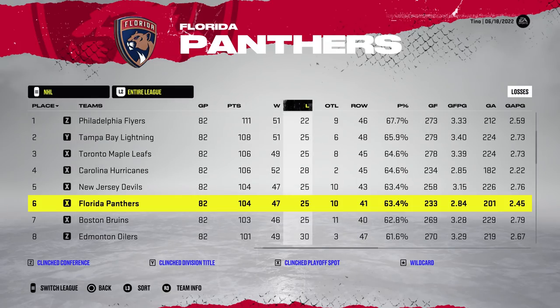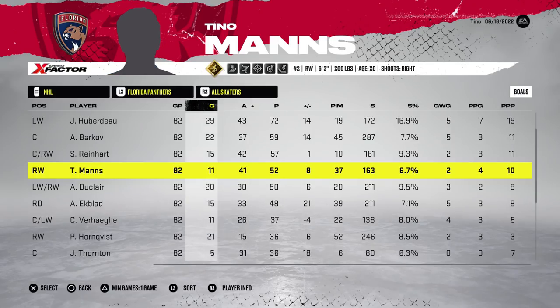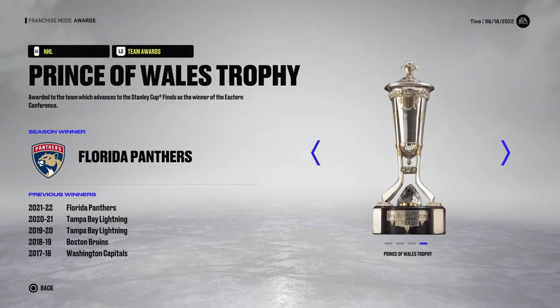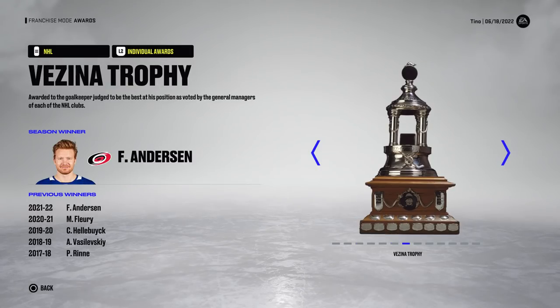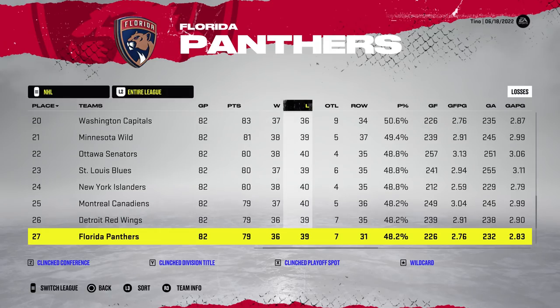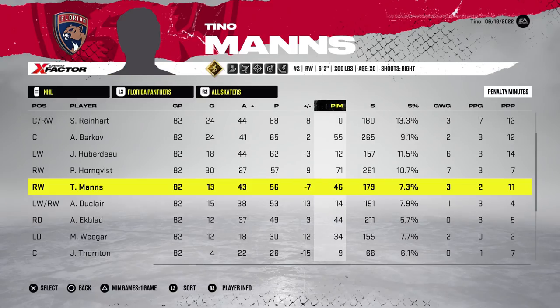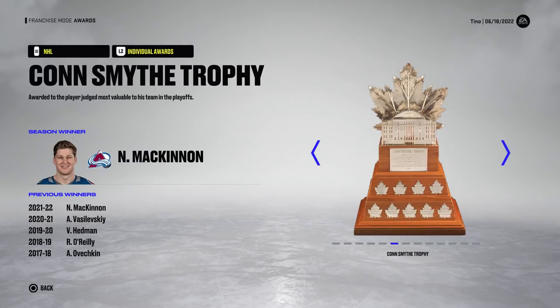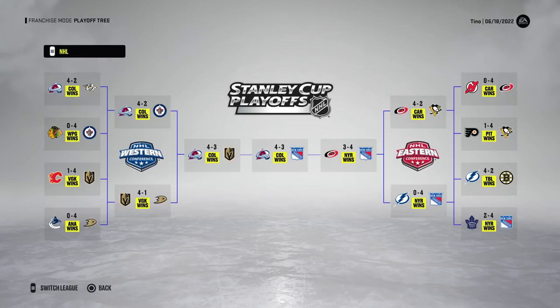I also wanted to bring up — is that shot pass tendency attribute new? I don't remember seeing that before, but maybe it's been there and I've just overlooked it. I feel like I would have noticed it though, so I think it's new — let me know in the comments. The Panthers had a great year but lost the finals in seven games to the Canucks, then placed 27th the very next year.